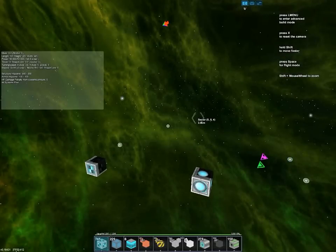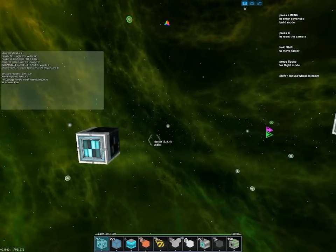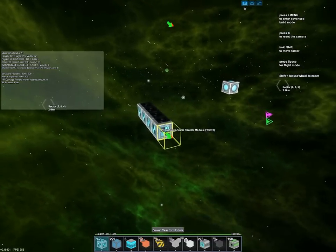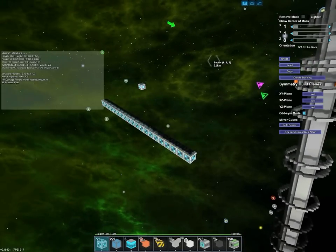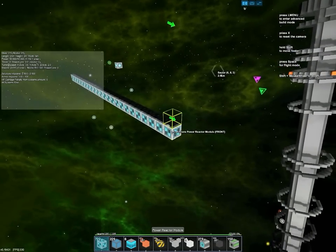Hello everyone and welcome back to another episode of StarMade. Last episode we finished up laying out our military district, and this episode we're going to be working on our new ship, which is going to be some type of mining barge or something along those lines.